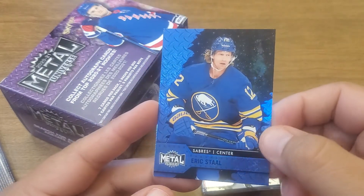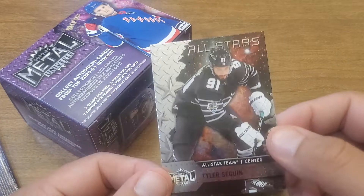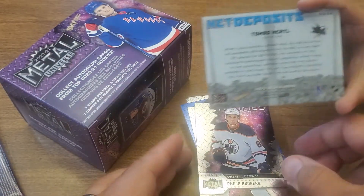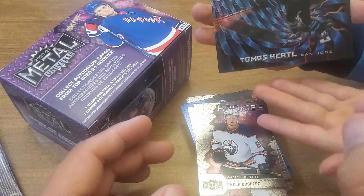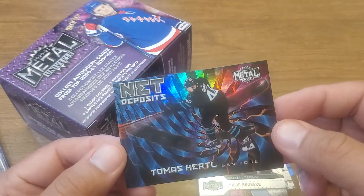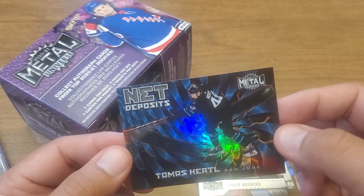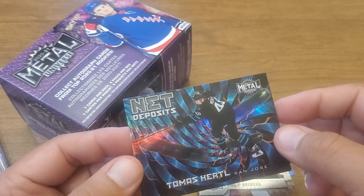Pavelski — good player. Oh my, another blue one! Eric Staal for the Sabres. Tyler Toffoli — he's a good player. Broberg — my last guy I played was with this guy. Wow, that's kind of crazy — net deposits. It's like a refractor-ish kind of thing. Wow, got a lot of shine — it's a rainbow shine, it's a rainbow shine. That one is for sure. The inserts are really cool on these.